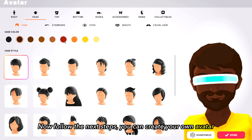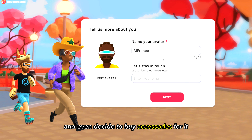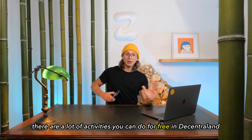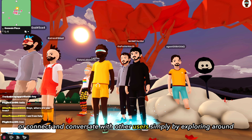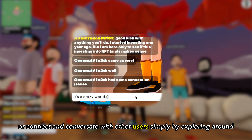Now, follow the next steps. You can create your own avatar, and even decide to buy accessories for it, which are going to be part of your look. Even if you are connected with your crypto wallet, there are a lot of activities you can do for free in Decentraland, like participating in free events, or connecting and conversating with other users simply by exploring around.